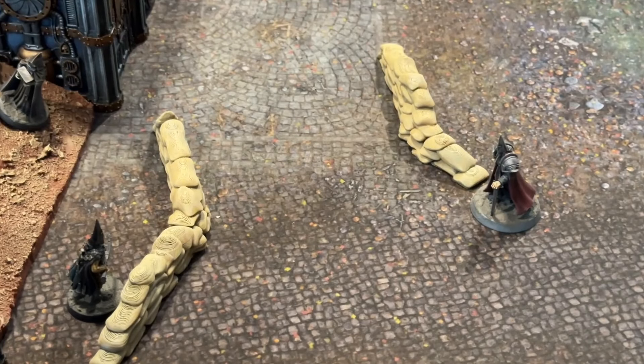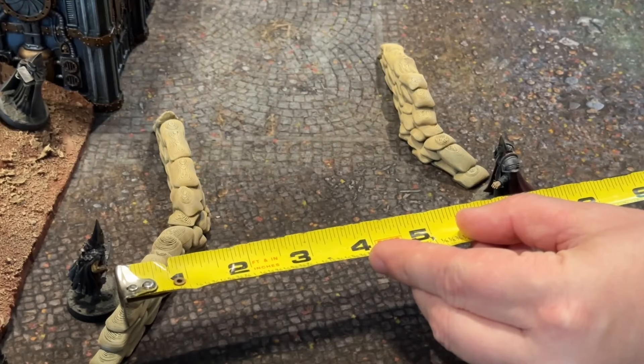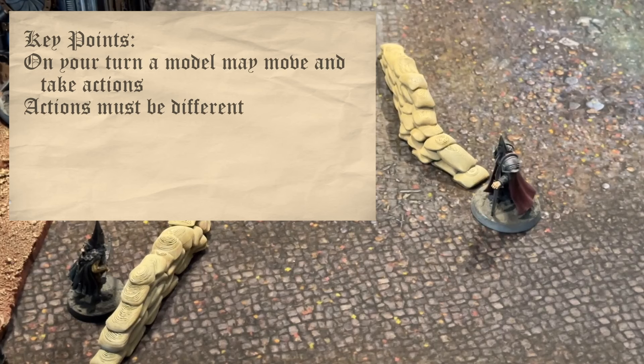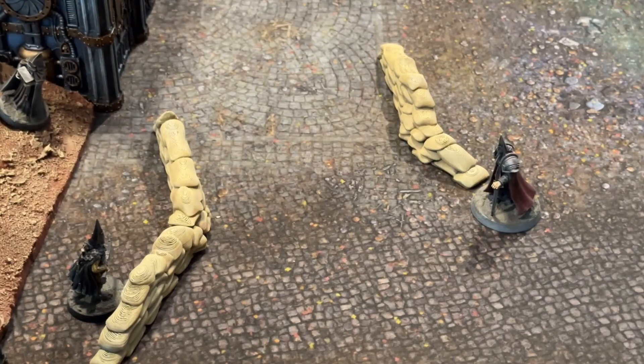Trench Crusade is a pre-measure game, meaning you can measure things out at any time. The game turn is based on alternating activations — you activate a model, then your opponent, and so on. The player with the lowest model count decides who starts each turn. If both players have the same number of models, roll a D6 each and pick the highest. When all models have activated, the turn is over.